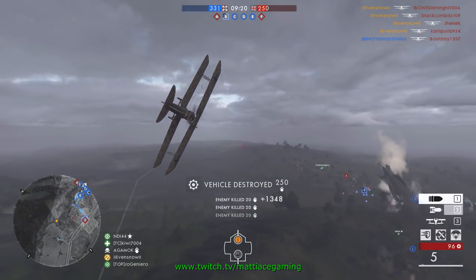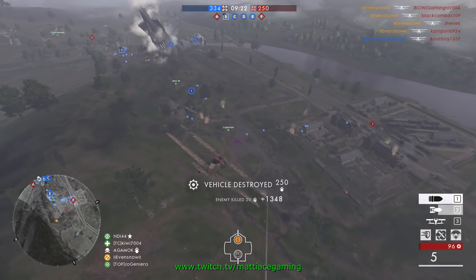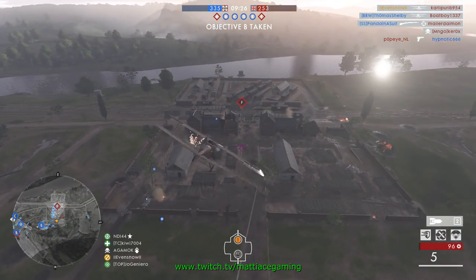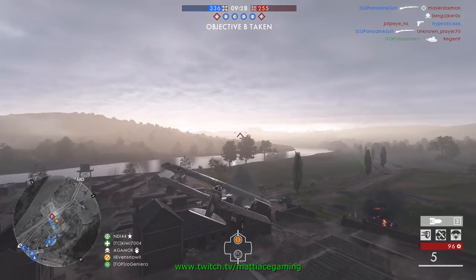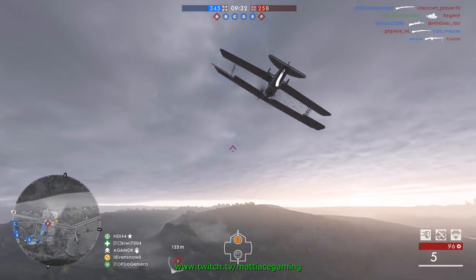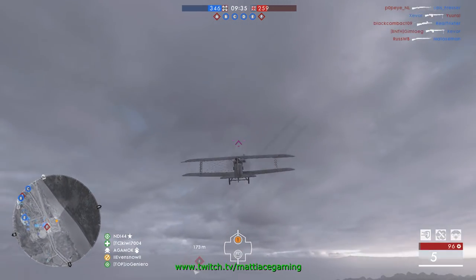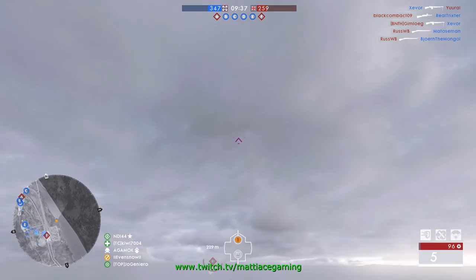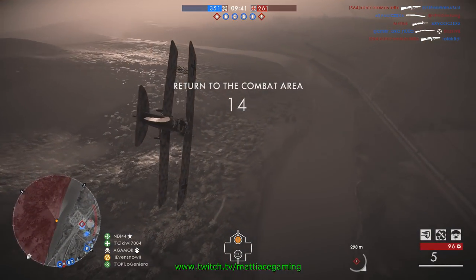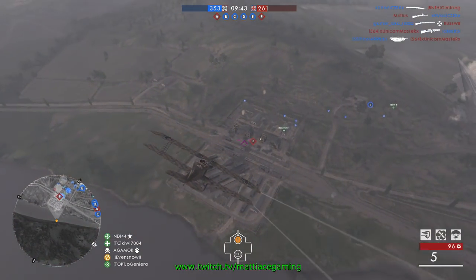Keep in mind it's important to be careful against tanks and especially artillery trucks when you attack them — if you fly too low you might get shot down. Now I know the truck is there in the vicinity, and as I go in for another strafe I'll try to locate it as soon as possible and take it out.